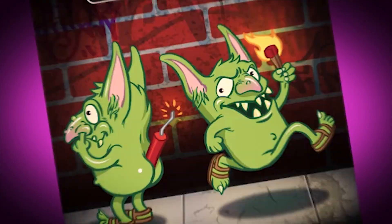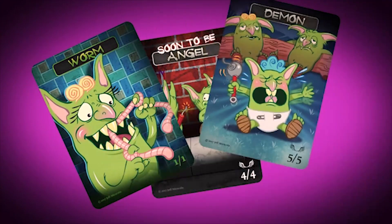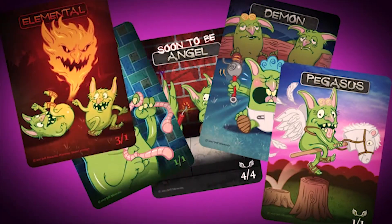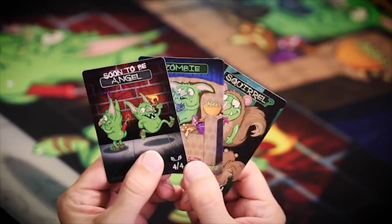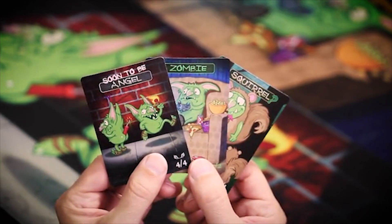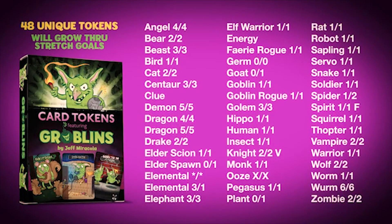So I created the Groblins — not quite a gremlin, not quite a goblin. The Groblins are mischievous little creatures, always curious and always getting into trouble, but they have their cute little moments too. There are dozens of token types, but in this crowdfunding campaign I want to create a pack of tokens that contains 48 of the more popular ones. But with stretch goals, the number of tokens in that pack will grow.